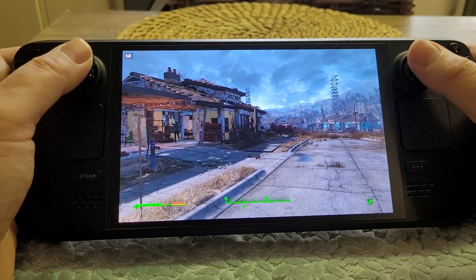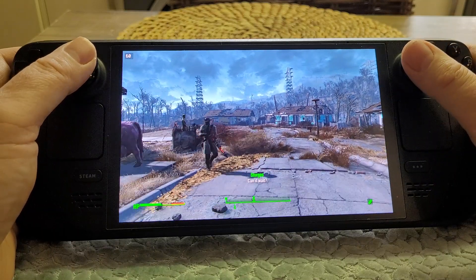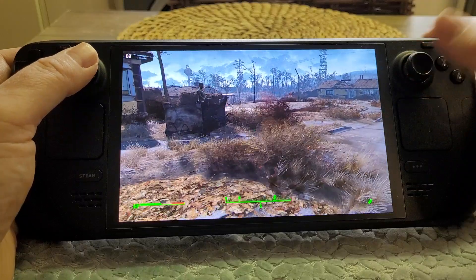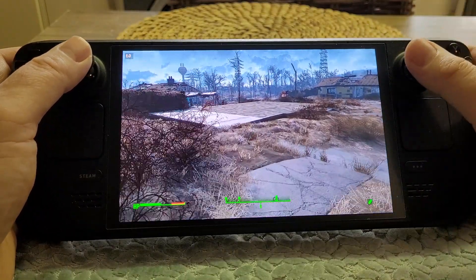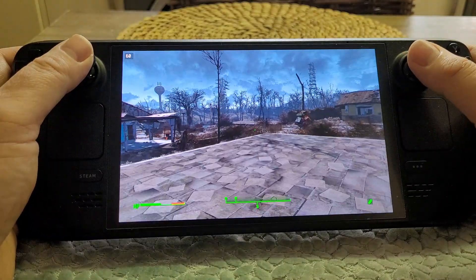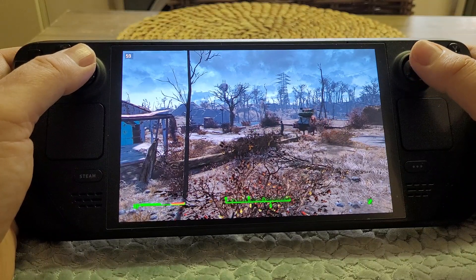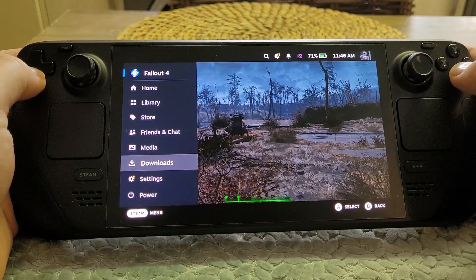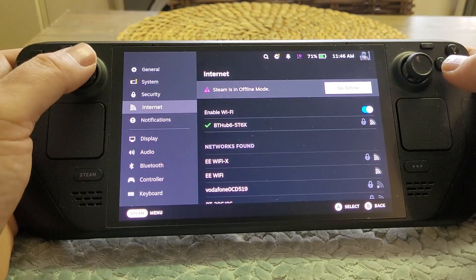So there we go — offline mode on your Steam Deck is definitely playable and definitely works, but it depends on the game. Make sure the game can play offline, and remember to go online when you can so you can sync up your saves. That way if you play on another device like a PC they'll be synced up, and it also backs up your saves in case you accidentally delete them. Hopefully you found this video useful — if you did, please like it, subscribe for more, and I'll see you again soon.